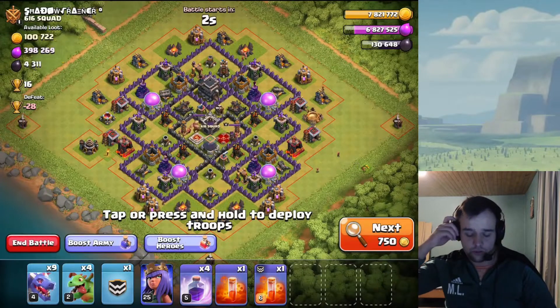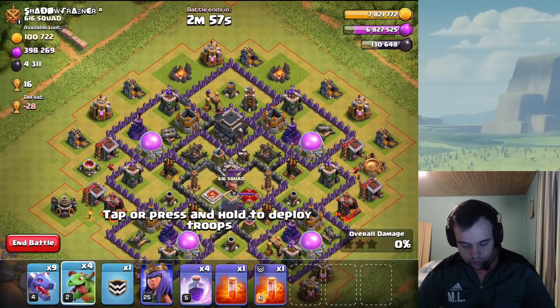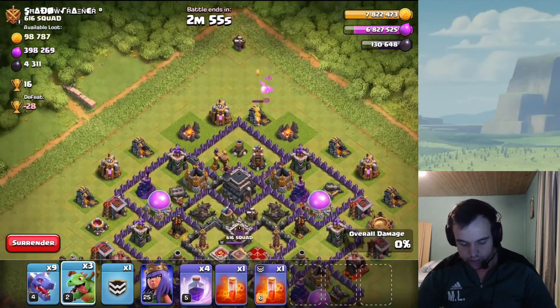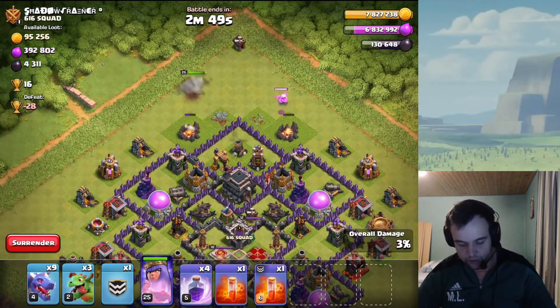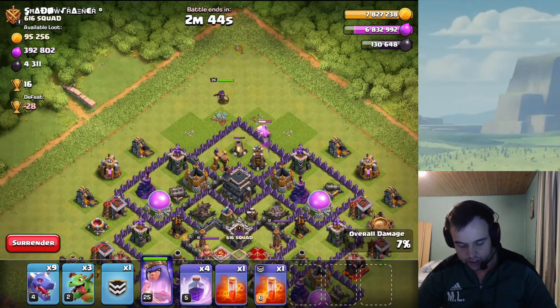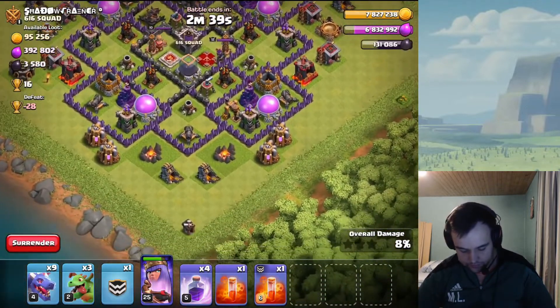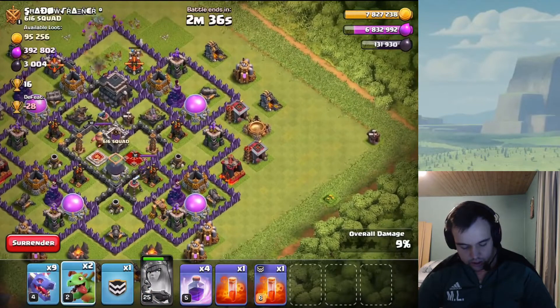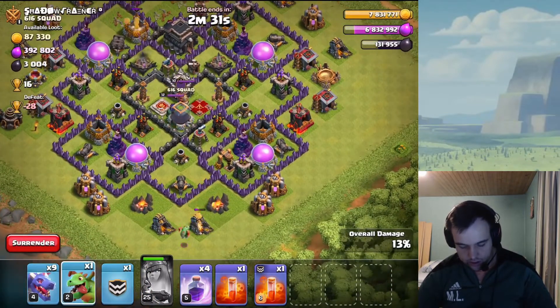Welcome to the next episode of my Clash of Clans let's play. We're gonna start with an attack on this base right here where we can use the Archer Queen, since we have her available for a short time before we upgrade her again. She's going to the hut there which is a bit sketchy, but she should still take out the dark elixir drill — which she does, nice. We can use the queen's ability here; don't really need her after that dark drill, and now it's all about getting the storage down.